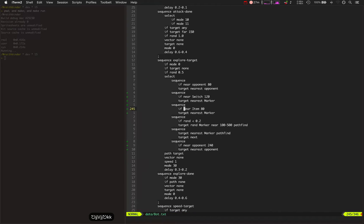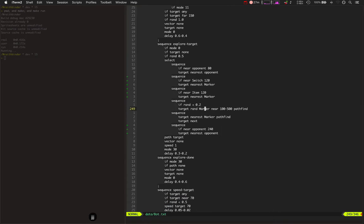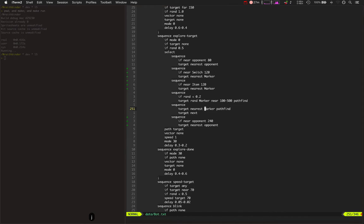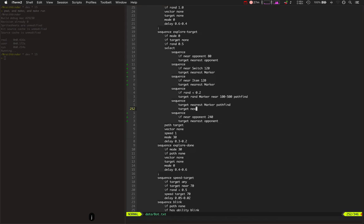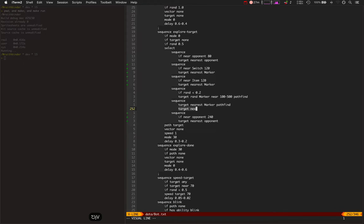If it's near an item, it goes and targets that. Otherwise, it tries to target a random marker nearby that it can pathfind to. Otherwise, it tries the nearest one and then the next — which basically means if it's at the home base, the nearest marker would be right where it's already at, so it targets the next one.